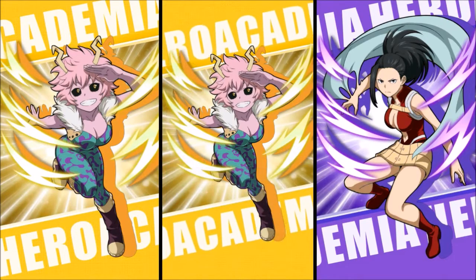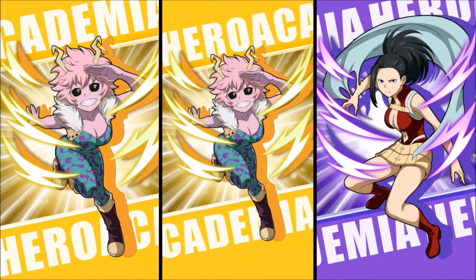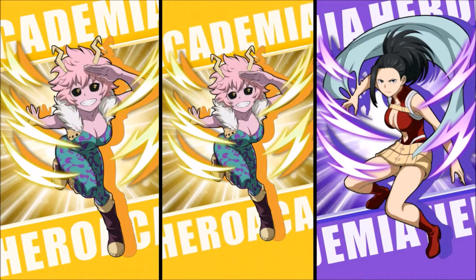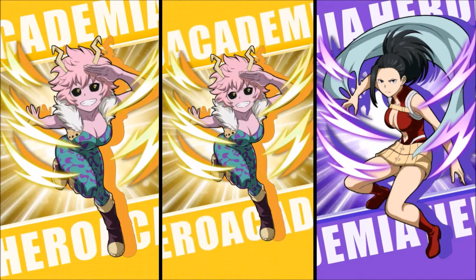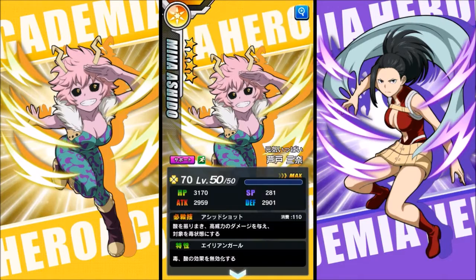Next up we have Ashido — quite an attractive character in My Hero Academia. Her death blow shoots acid into the air and poisons enemies around her, which is cool. Her characteristic is also poison-based: she cannot be poisoned herself. She is a four star, so stats aren't that high. Momo has the highest health, breaking 5000, but her defense and attack are still low. Around 3000 attack is what I'd call low for a four-star rank.